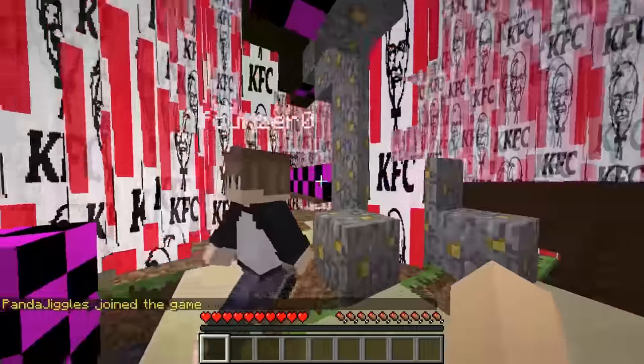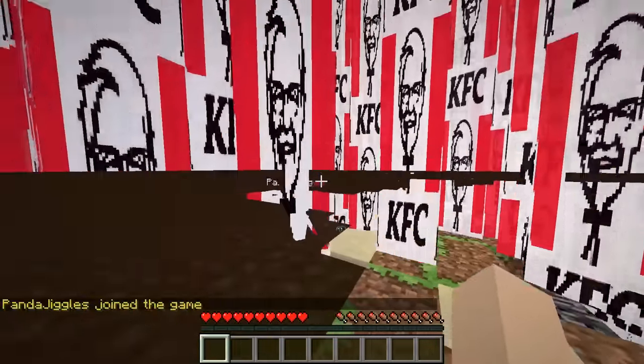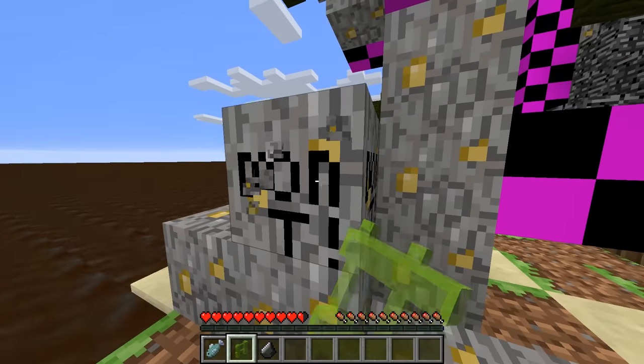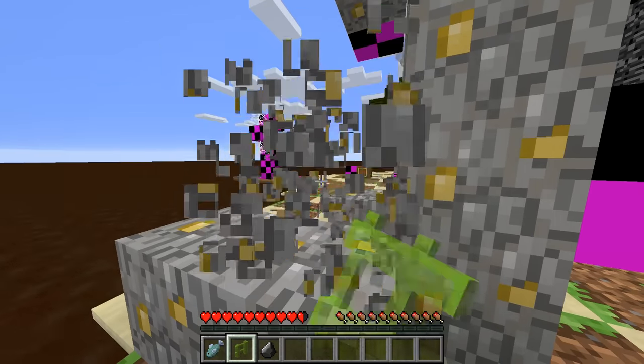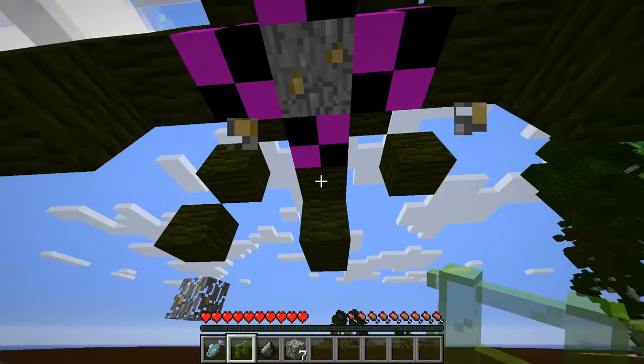I'm afraid to load in. How do we turn off rain? Oh Jesus, oh my god. Alright, we need to get some tools. We need to build some tools. I'm assuming this is wood — it's wood, this is jungle. Nothing, didn't fly away. Yep, whatever.